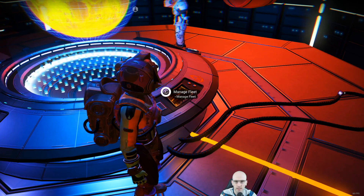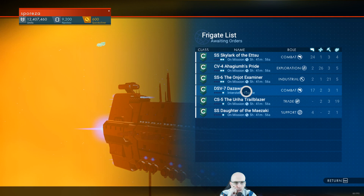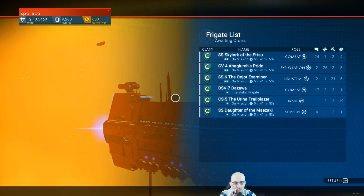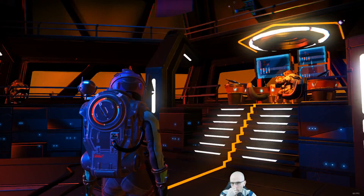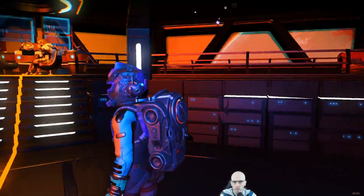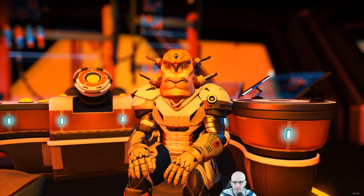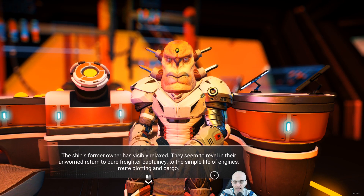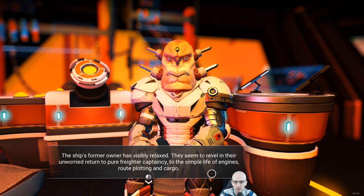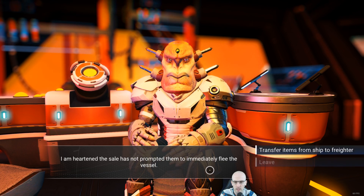Manage fleet. I'm not sure how many ships you can get — maybe just 10 total or something. Admiral in think. Greetings — the ship's former owner has visibly relaxed, they seem to revel in their unroyed return to be afraid of captaincy, to the simple life of engines, route plotting, and cargo. I'm heartened the sailor has not prompted them to immediately free the vessel.